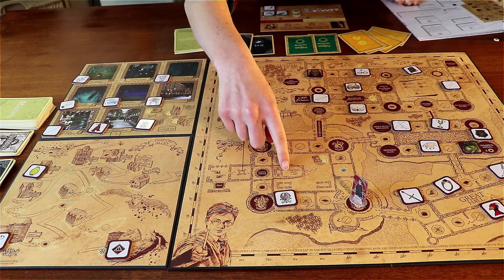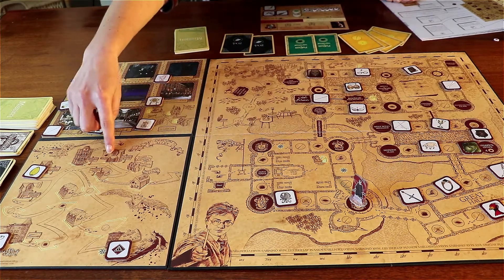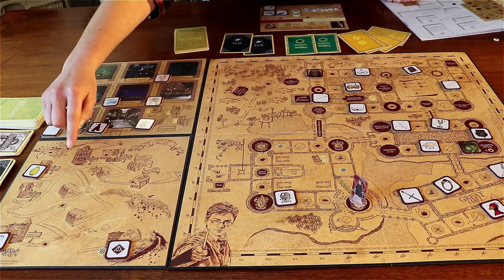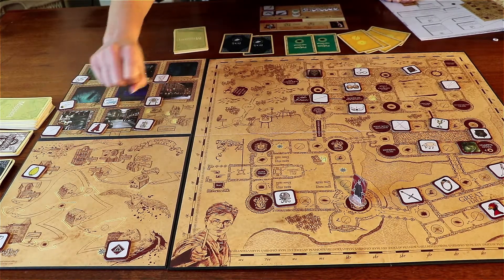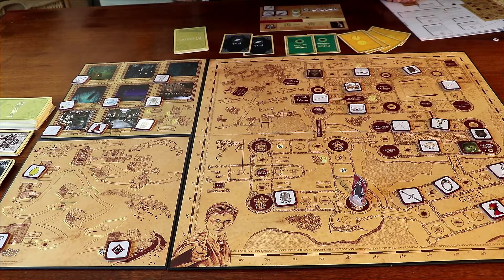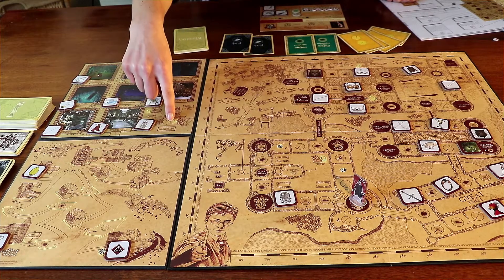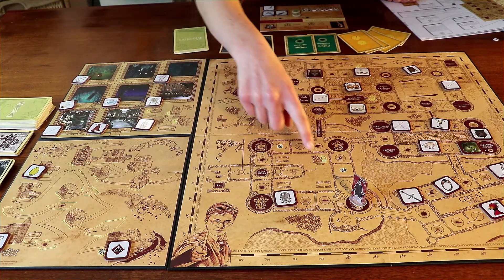You can go to Diagon Alley to collect life points. You can also collect life points at the Hospital Wing, and you can get to many different locations where you might want to carry out missions. We've got Gringotts Bank over here. And can you see these little passageways? These little passageways are the magical passageways which lead to Hogsmeade.